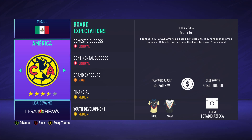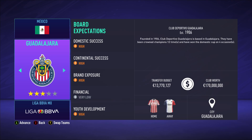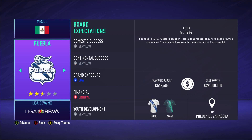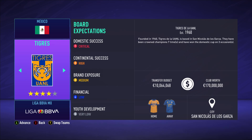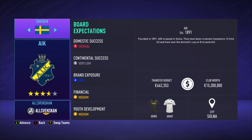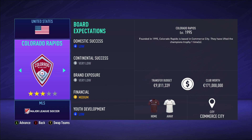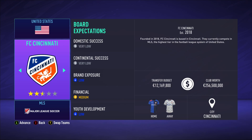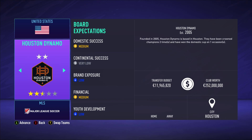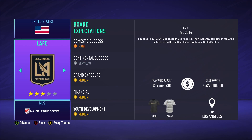They also adjusted the transfer budgets. As you can see, America only has eight now - in regular FIFA they have 14. All the other teams are switched around a little bit. I'll go through all of them including the MLS. Some transfer budgets got lowered, some got higher. They also added the new Houston Dynamo badge - pretty cool to see that level of attention to detail.